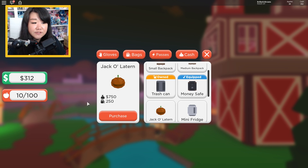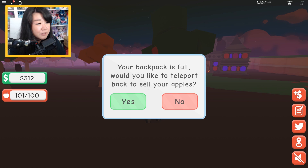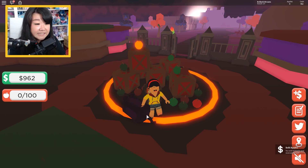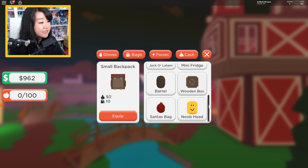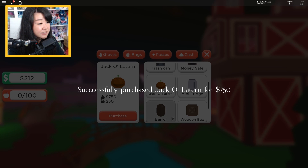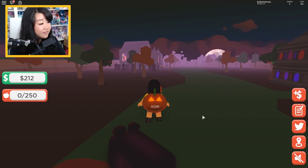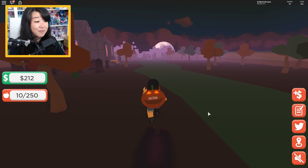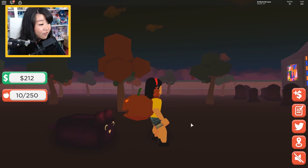I think I'm going to go ahead and get the jack-o'-lantern bag too. After that backpack purchase, I want to try getting the unicorn. We have $962, so let's go purchase our bag. Jack-o'-lantern bag — purchased and equipped. Look how cute, and it actually fits the Haunted Land theme! Look at the eyes glow.